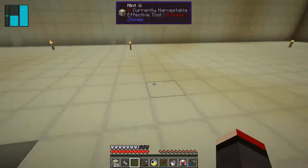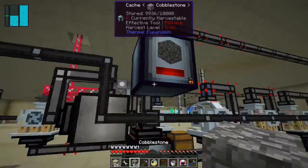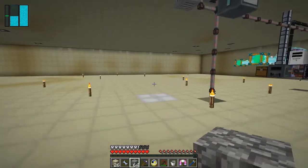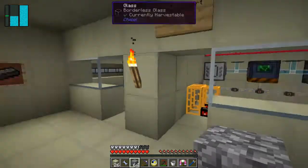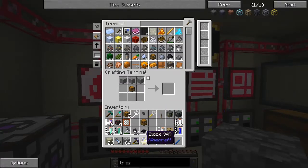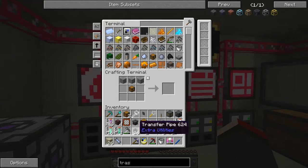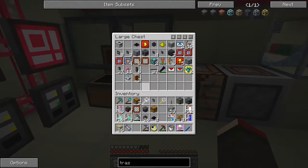We're just short of cobblestone - let's take the cobblestone from downstairs. I should have plenty in one of these - take a stack out of there no problem. So we now have a trash can.